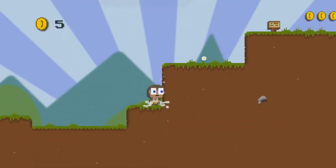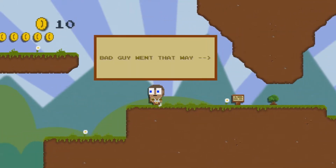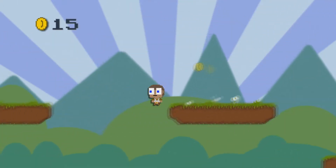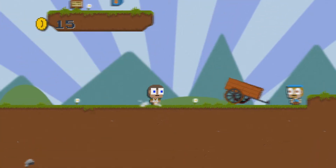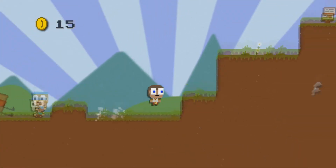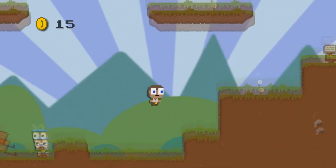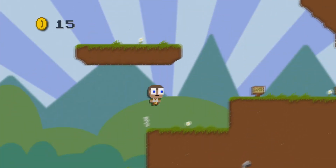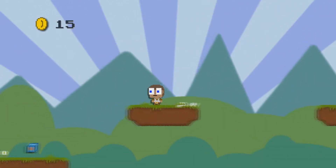This guy can jump. I'm really surprised that the music's gone. Bad guy went that way. Getting the coins. What's up there? I think I might have to go around. I fell off. Crazy parkour. Hardcore parkour.